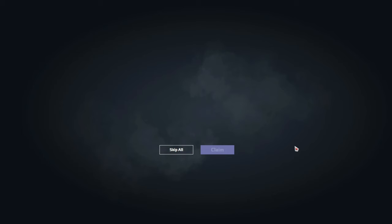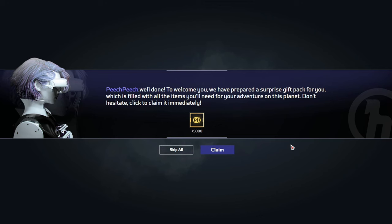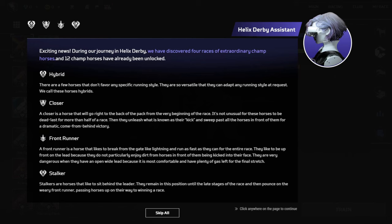So we're going to do Peach Peach — with two E's. Peach Peach, well done. To welcome you, we have prepared a surprise gift for you, which is filled with all the items you'll need for your adventure on this planet. Don't hesitate, click to claim it immediately.